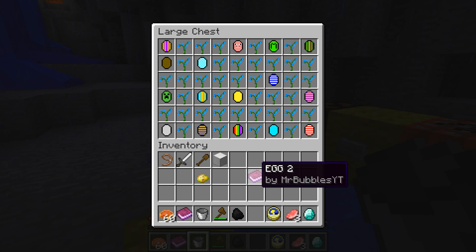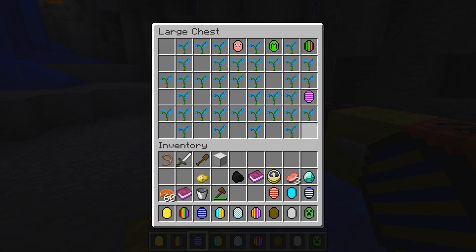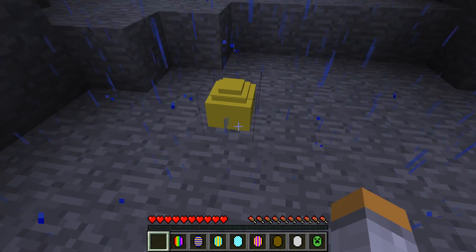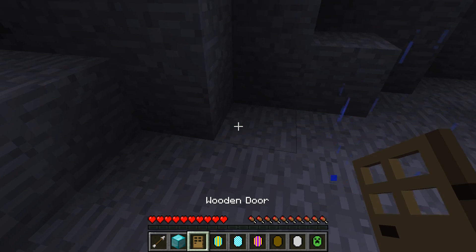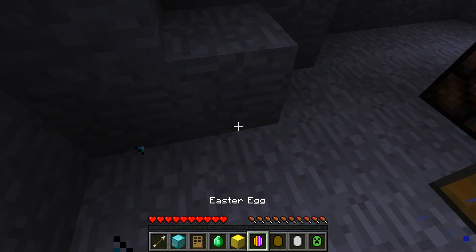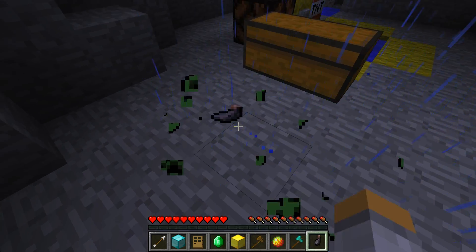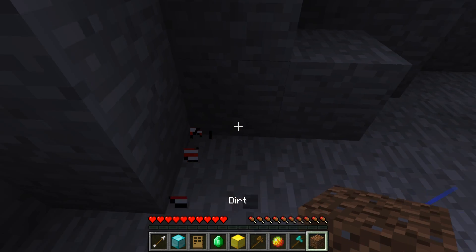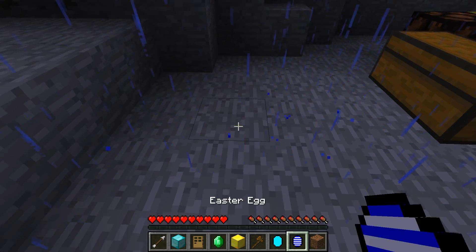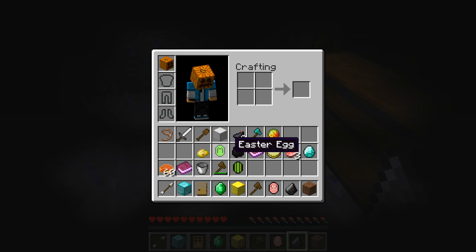Right here are all of the assorted eggs we didn't do — they all do pretty much the same thing. The golden Easter egg gave me an arrow, the rainbow one gave me a block of diamond, and then there was an emerald, a gold block, wood, magma cream, a diamond axe, ink sacks, dirt blocks, and a pumpkin.